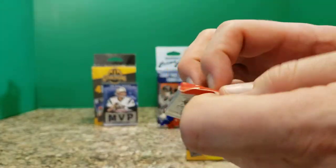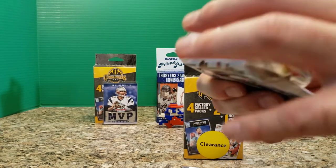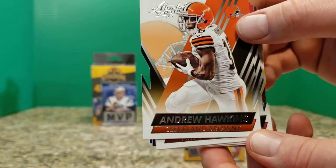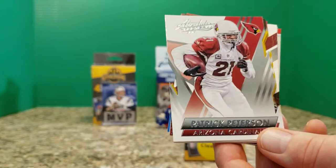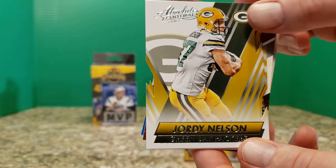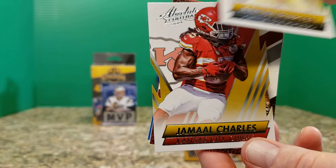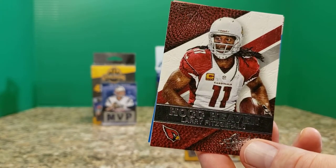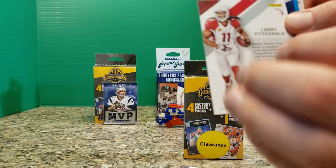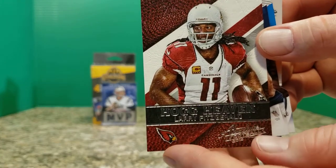Absolute Football 2014. Some cutouts here. Andrew Hawkins, Matt Ryan, Patrick Peterson, Jordy Nelson, Dexter McCluster, Aaron Rodgers — there's a lot of Packers this pack. Jamal Charles. Hog Heaven — Larry Fitzgerald. There's a little bit of texture to that. That is a thicker card, not a numbered card at all, but I never have a problem with a Larry Fitzgerald card.